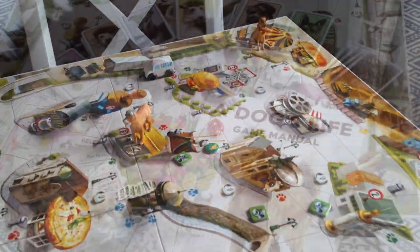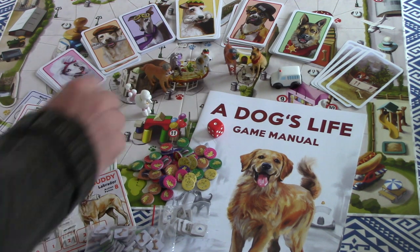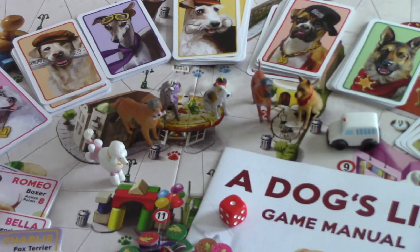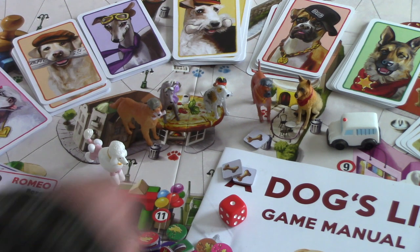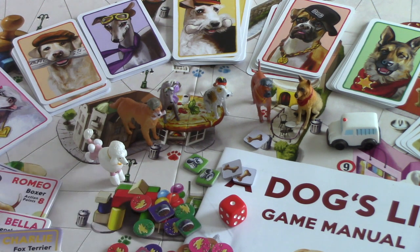In this game you get to play one of these fabulous six dogs, brought to life with lovely little painted miniatures. The aim of the game is to be the first dog to find and bury three bones, and to help you do that you're going to be looking for food to keep you strong and healthy. You'll be searching trash cans for food and bones, and one of the fun parts is you can even do a little pee on a lamppost to block the progress of other dogs around the neighborhood.